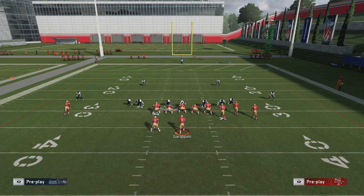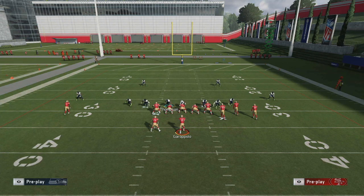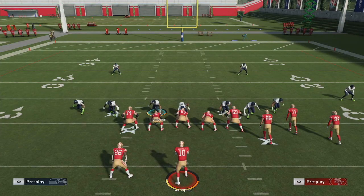Now what I do is click on my audibles and pick a different play. I'm going to pick Cover 2 Sink — I didn't set my audibles but I'll pick it. Look at this guys: they're in Cover 2 Sink. Look at that — they're already set up. So what you can do now is jump on different people, man people up, move people around and do all different things.